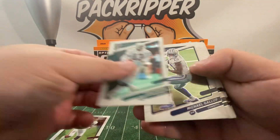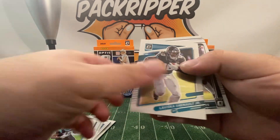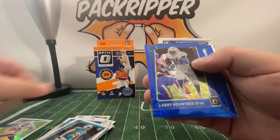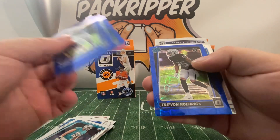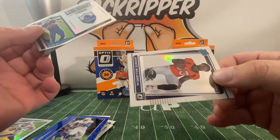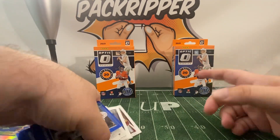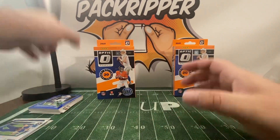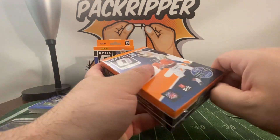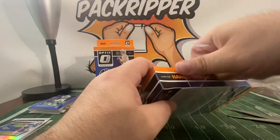Chase Young, Dan Marino, Mark Brunell, Kareem Hunt, D.J. Moore, Kenneth Gainwell, Jamar Jefferson Rookie, Cole Beasley — who retired — Larry Roundtree, St. Brown. We got a Justin Herbert Legendary Logos and a Javante Williams — too bad he's hurt. That box wasn't that awesome. I had opened one in private and pulled a Blue Scope Trevor Lawrence and a hollow image variation of Kyle Pitts, so that box was pretty good. Let's see how the second box does.